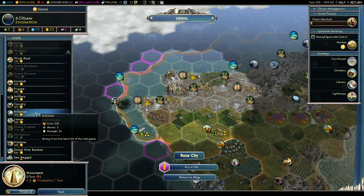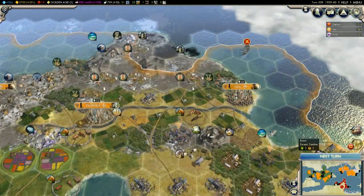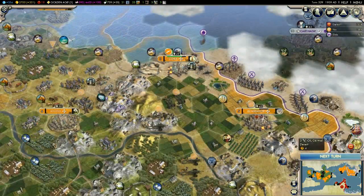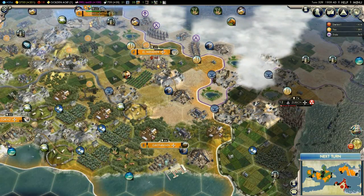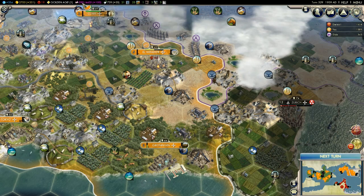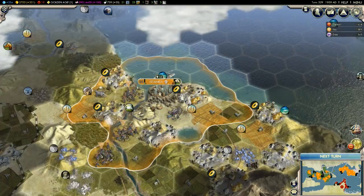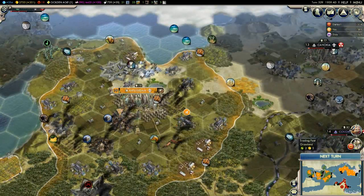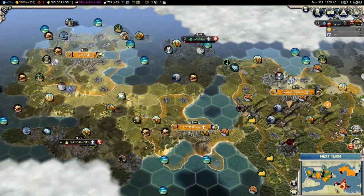Let's get a couple of riflemen while we still can. We pretty much always will be able to get riflemen, but I just try to think what would be a good idea. We still have like 40 more turns until we get a new social policy — that's no good either. But we should be able to minimize the effect that the people have on all the unhappiness.